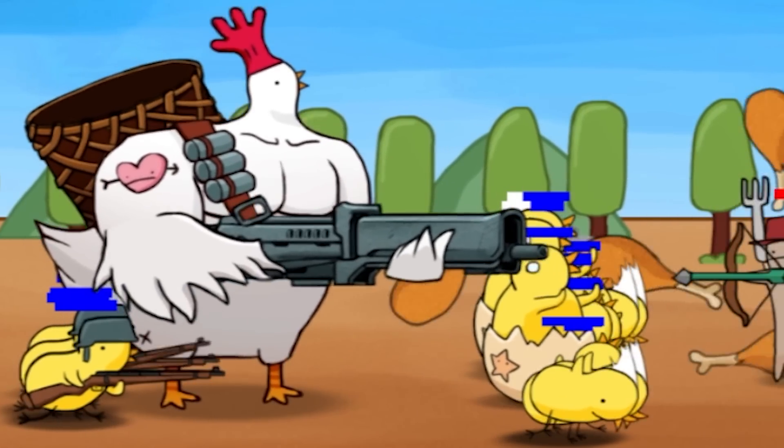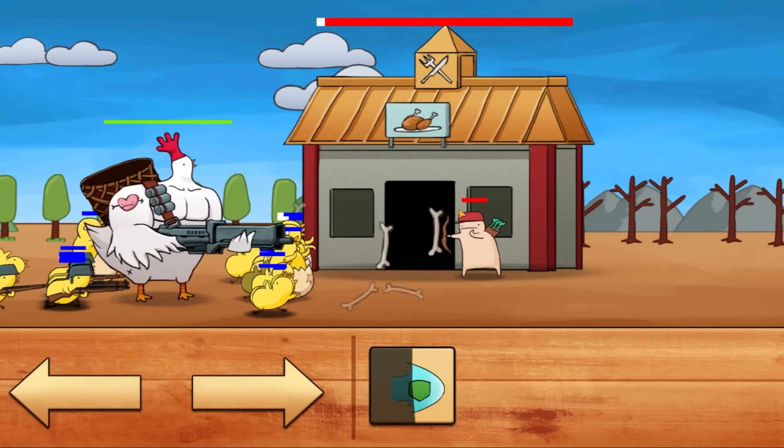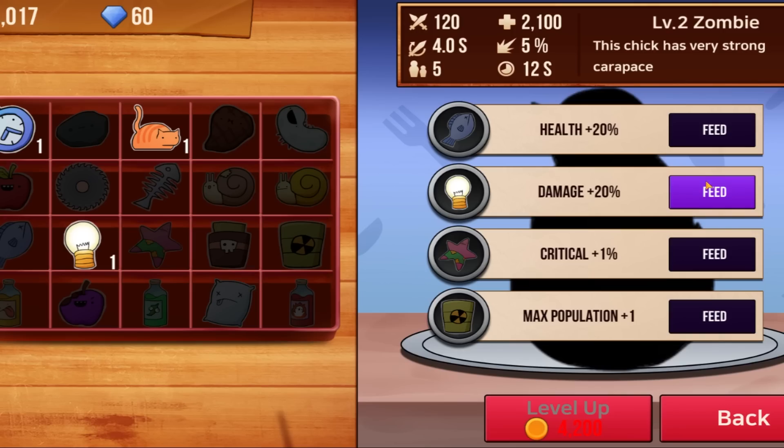We have several zombies now and we're absolutely just marching these guys down. We're already straight into their base and going to absolutely destroy it. This was the easiest level yet, thanks to having zombie chickens. Since the zombies are so strong I'm going to give them an extra 20% damage — it went from 120 to 140. Then for this level all we have to do is survive for four minutes.